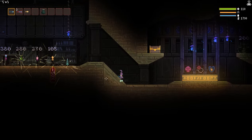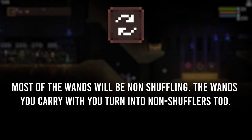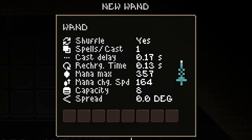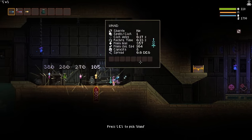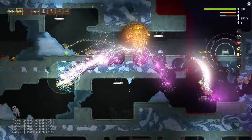For the third perk, we have No More Shuffle. This allows most wands you find in the world to be non-shuffling. Often enough, we find really good wands throughout the levels, but unfortunately they get ruined due to their shuffle status. However, this perk fixes that and can almost guarantee you'll find a good one no matter where you're looking, which can often be the difference between you slaughtering everything versus you failing.